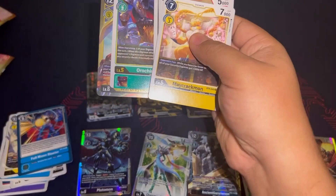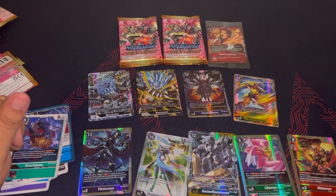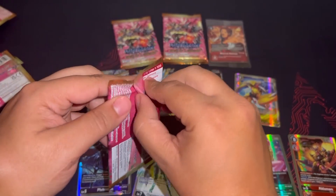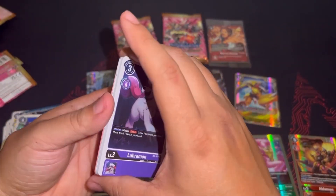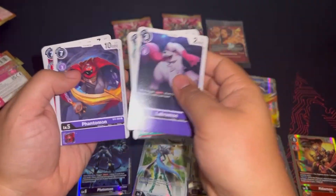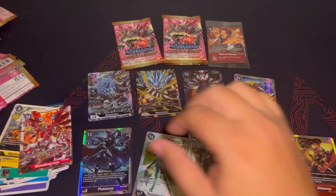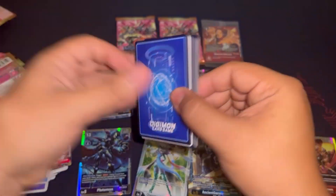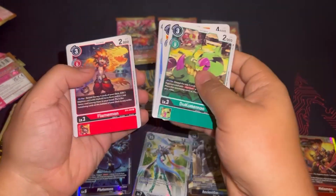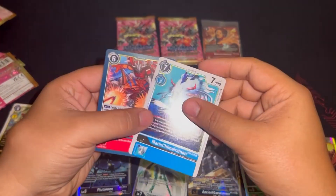And there goes the WarGreymon. WarGreymon was the deck to play in BT4 — it was just so powerful, it did too much. On attack you would take a card from your security stack, restand, and minus 6000 DP on one of their Digimon. You could swing into a big body, take off a security, give them minus 6000, lower their body by 6000, and swing over it — then restand on top of that. Yellow was running rampant because there was no counter to DP reduction at the time. It was topping tournaments left and right — a super aggressive deck getting two checks in one turn and clearing the board.